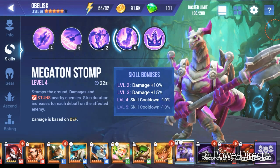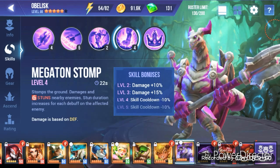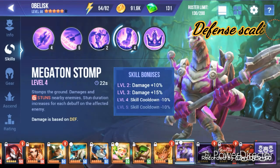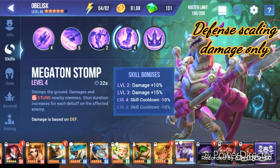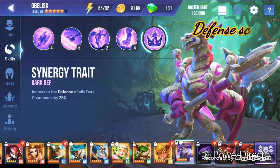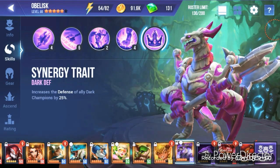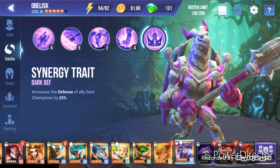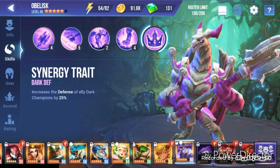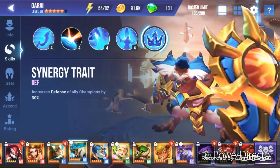His ultimate, which is what makes him really useful in my opinion, is Megaton Stomp. It stomps the ground, damages and stuns enemies nearby, and stun duration increases for each debuff on the affected enemy. Bonus damage is based on defense only. He also has a synergy trait giving 25 percent defense to all dark ally champions. I don't honestly recommend using the synergy trait — it's not great compared to others such as Garai, who has 30 percent to all champions.